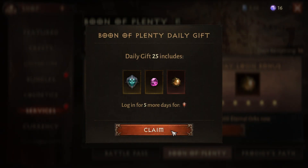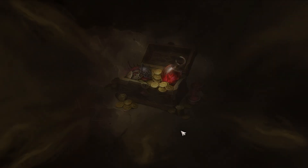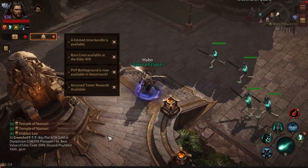After that, I claim my Boon of Plenty daily gifts and my free bundle. Then claim your reward for your first skill of the day and get your rare crest from the elder rift.